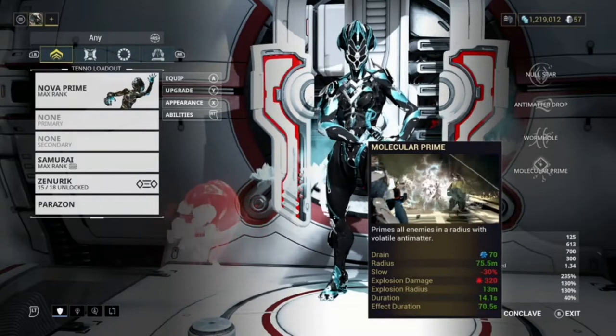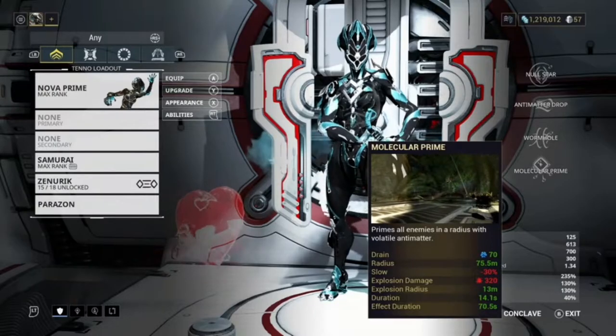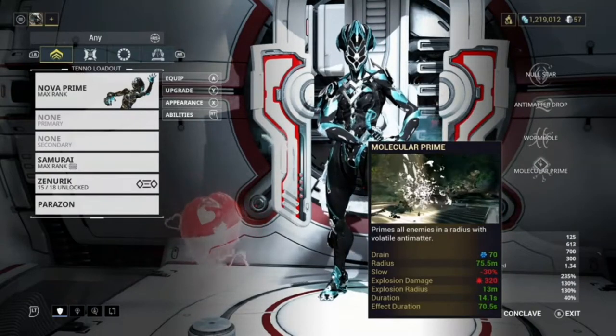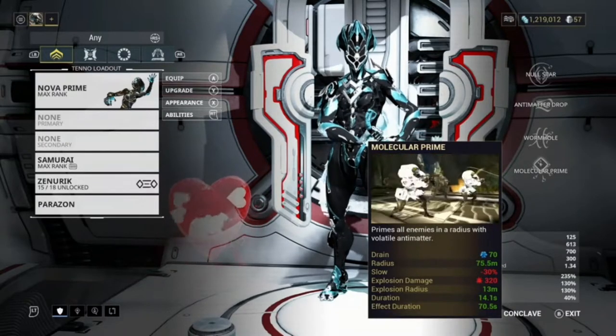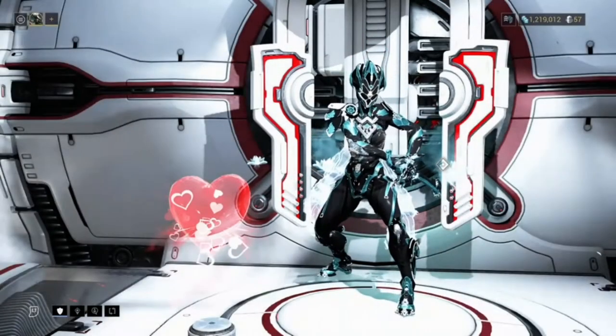Now this is what Nova is known for — her fourth ability, Molecular Prime. It primes all enemies in a radius with a volatile antimatter. If you have a positive strength build it will slow down the enemies; if you have negative strength it will speed them up. On my current build I've got 70% drain, 75 metre radius, and a slow of minus 30.